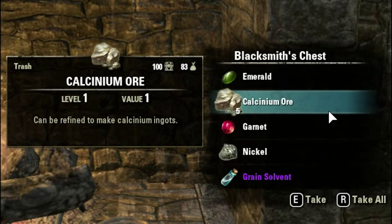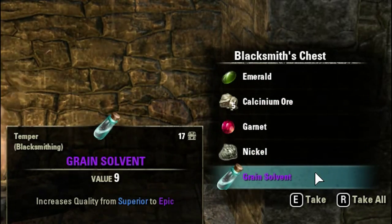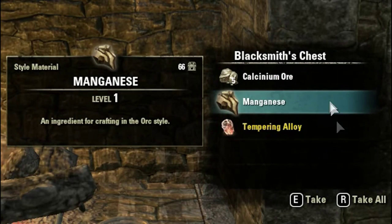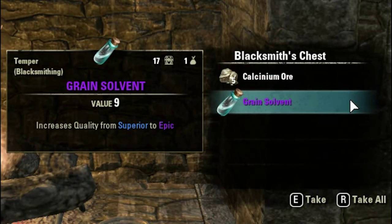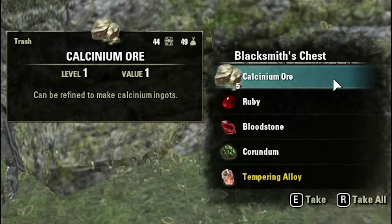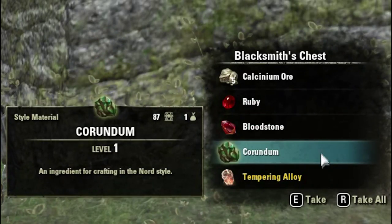One Emerald, five Calcinium Ore, one Garnet, one Nickel, and one Grain Solvent. Five Calcinium Ore, one Manganese, and one Tempering Alloy. Five Calcinium Ore and one Grain Solvent. And lastly, five Calcinium Ore, one Ruby, one Bloodstone, one Corundum, and one Tempering Alloy.